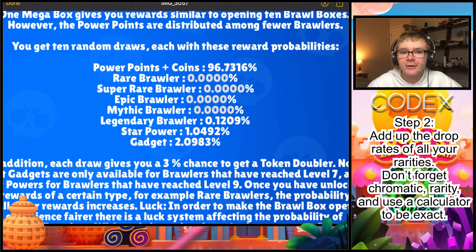If we take a look here, we actually have two brawler rarities available. We have our legendary brawler drop rate here and we also have chromatic, which is the same as your legendary brawler drop rate. So we have a 0.1209% chance we're going to get that. That might not make much sense at the beginning, but what we have to do is add these two numbers up and then we can calculate how many boxes that's going to take.